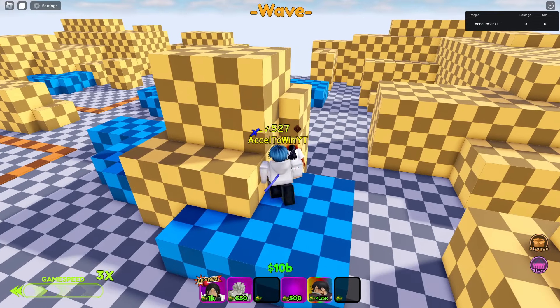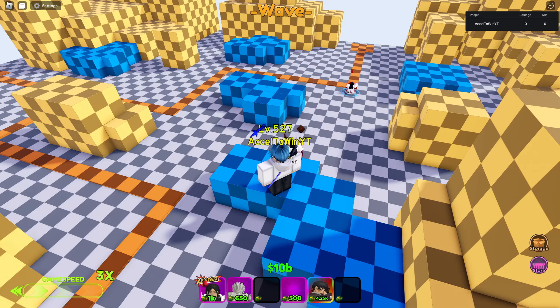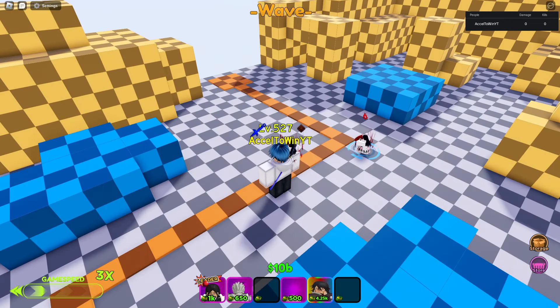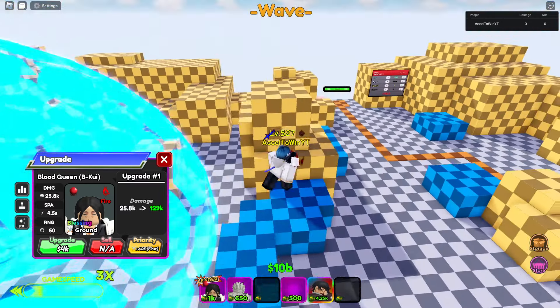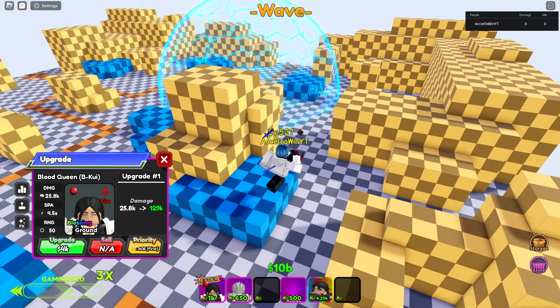We're giving Blood Queen her first two stacks — by the way, there are three stacks. The first stack is only 500 million, the second stack is like 2.5 to 3.5 billion, and the third stack is 9 billion. But we can't hit that in a training area.